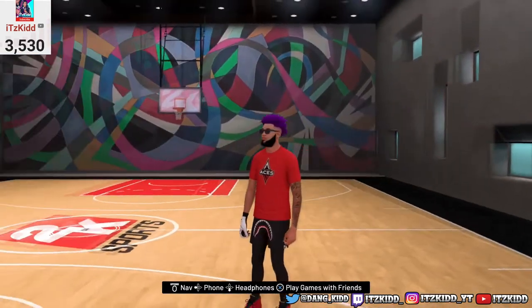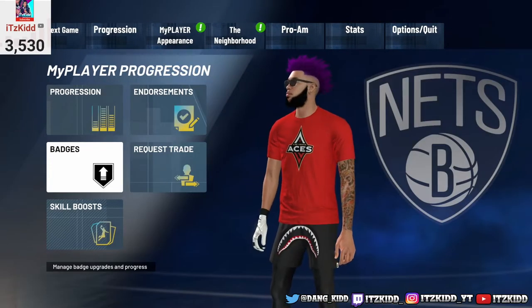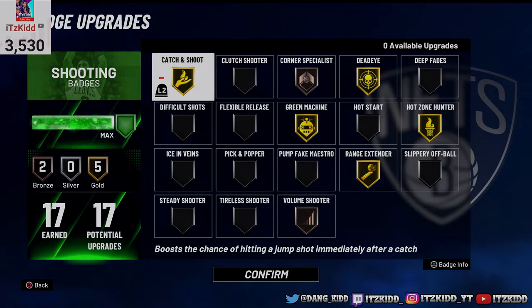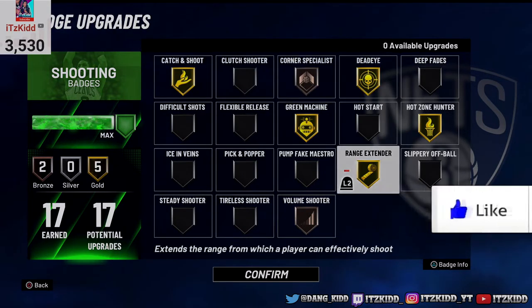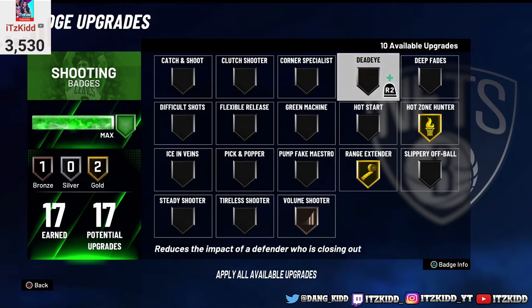Now let's get into the shooting badges. Keep in mind this is my slasher build — my slasher only gets gold shooting badges. But if I can shoot consistently on my slasher with a 75 three-point rating, and on my perimeter lock with a 72 or 73 three-point, using the same badge setup on all my builds, you guys should be able to hit more shots and shoot more consistently as well.